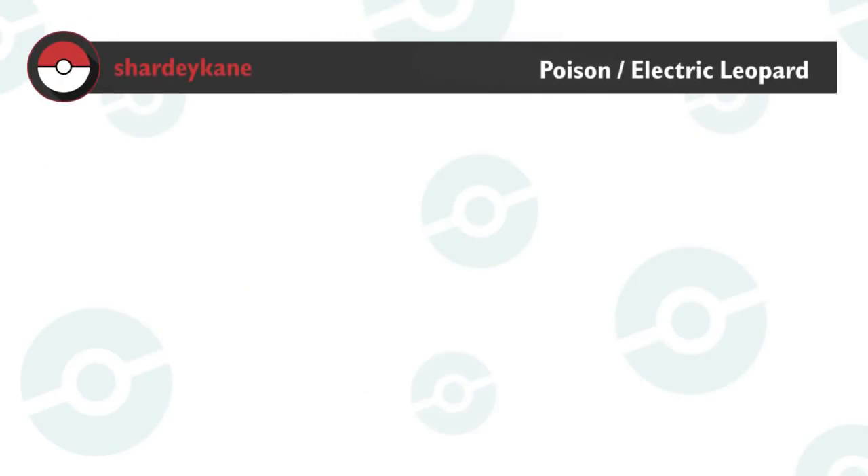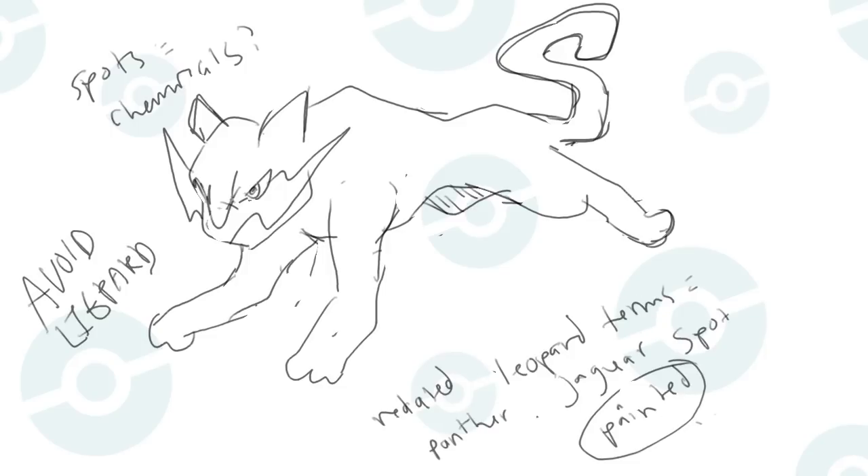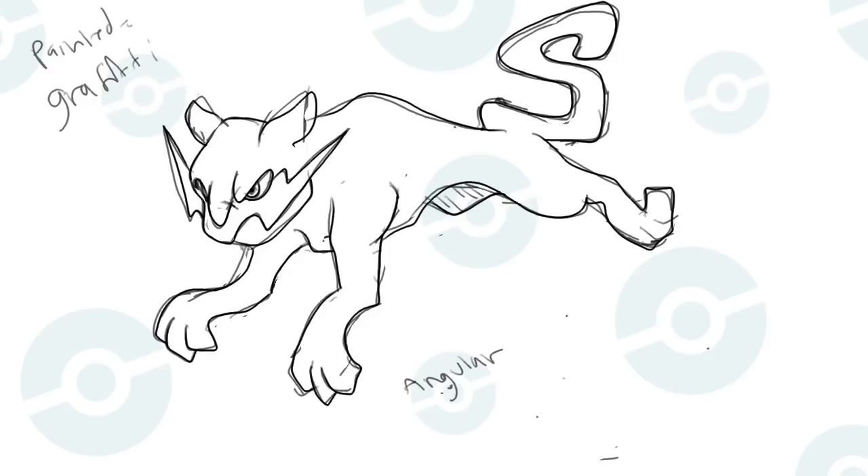Shardy Kane suggested a Poison/Electric Leopard. To start, I asked myself what's the key to identifying a leopard. Spots. Whatever poison or electric type elements I wanted to throw in, I wanted to be sure that it revolves around spots. After a bit of brainstorming, I found the solution in paint — more specifically, spray paint. Spray paint would be a fun way to include spots, plus it's also toxic if inhaled, so win-win.